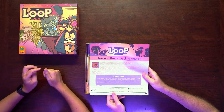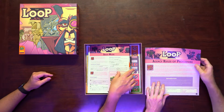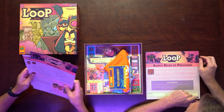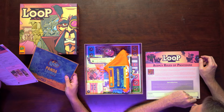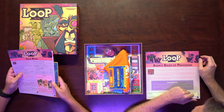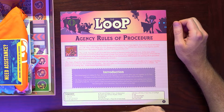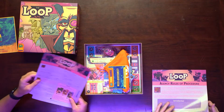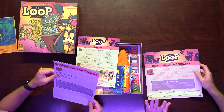The Loop: Agency Rules of Procedure. Welcome to this group reading of the rules and procedures for new time agents. My name is Mario Von Time, aka Mr. Time, and I will be your DI — Designated Instructor. Your shared goal is to defeat the Doctor. Either you win together or the Doctor will ruin the universe. There is a solo mode, so that's always good.